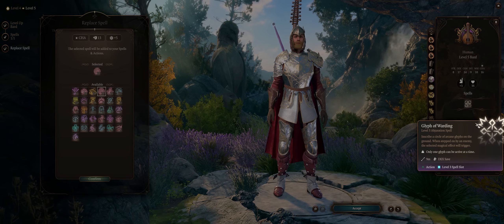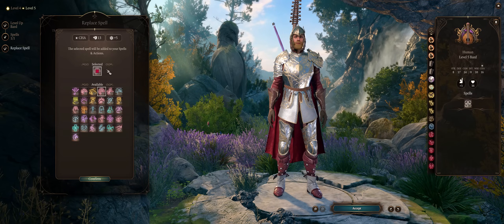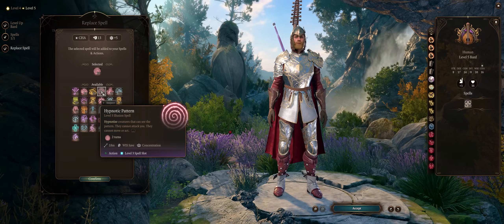Hypnotic Pattern requires concentration but hits a much bigger area than Glyph of Warding. I'd still prefer Glyph of Warding by virtue of not needing concentration, so you can combine it with other effects like Hold Person or even Hypnotic Pattern simultaneously.